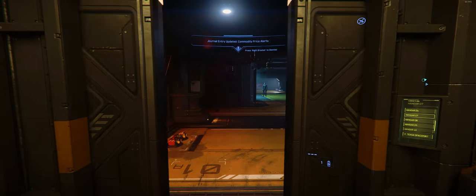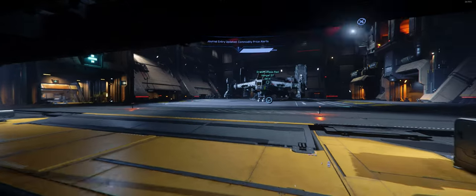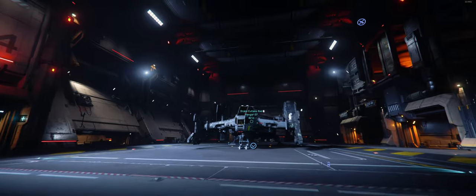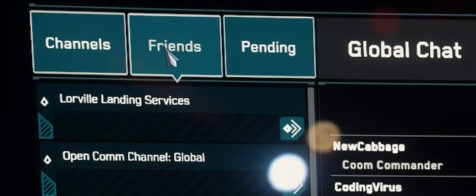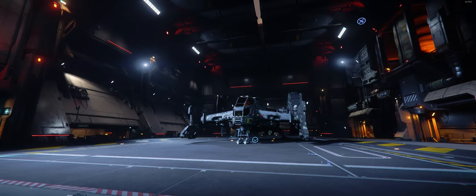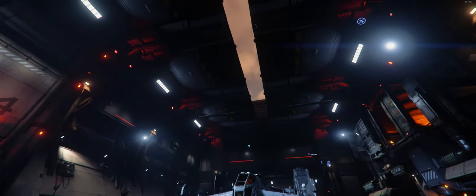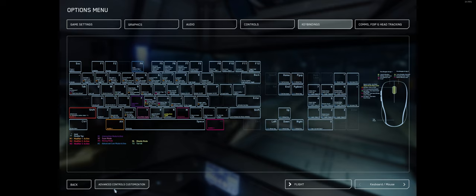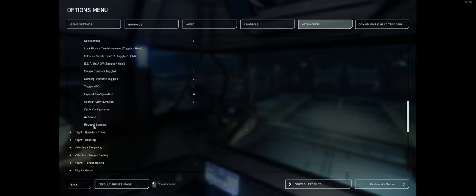Once you're in the hangar, you're going to have to open it up to get into space. To do this, you can either go through your MobiGlass and go to the contacts manager, or hit F11. Once you're in there, go to the friends section on the top left-hand side, then look for the corresponding spaceport and hail them by clicking the button. Before you're able to land at other stations, you're also going to have to request landing clearance. To do this, follow the same process as long as you're close to the station, or you can set a keybinding for request landing.